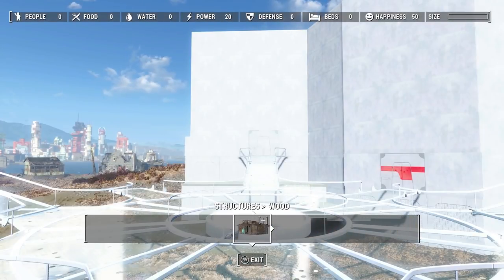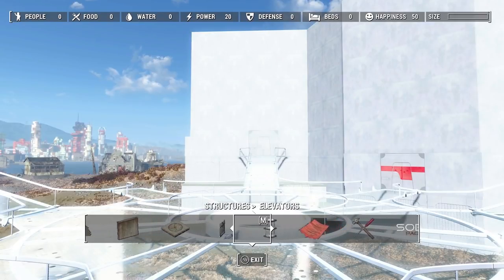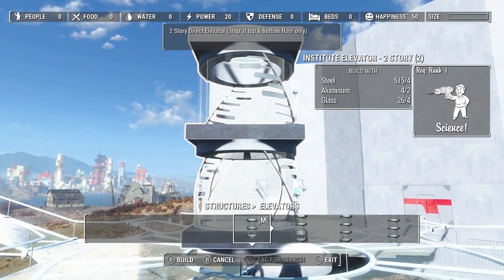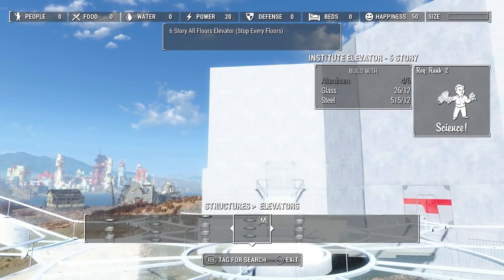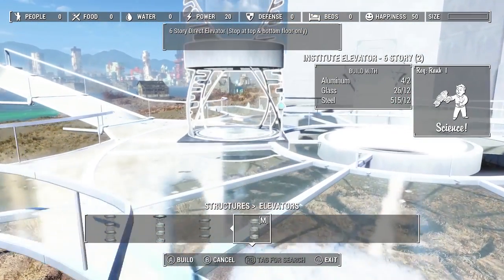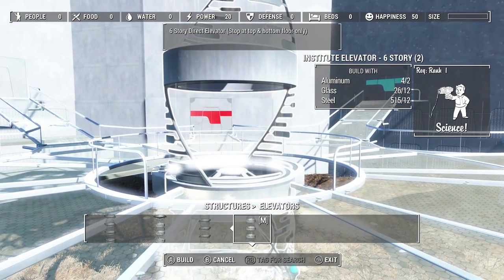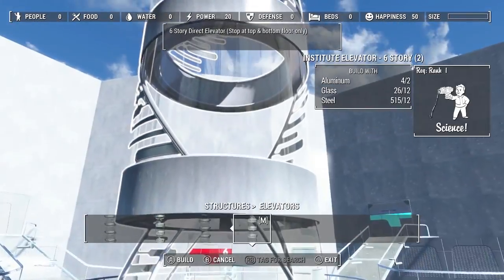I'm going to put out my elevator first. The person who did the SOE mod also did elevators for the game, and they go from two to six story. The one for the six story is the one I'm going to use, but not the one that stops at every floor — I want it to be top and bottom floor only. I need to figure out where to put it, so I'm turning off surface snapping so I can place it where I want.